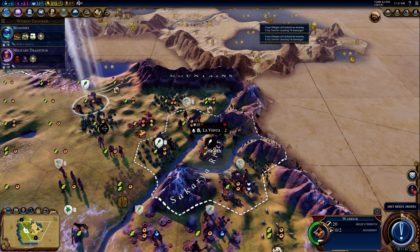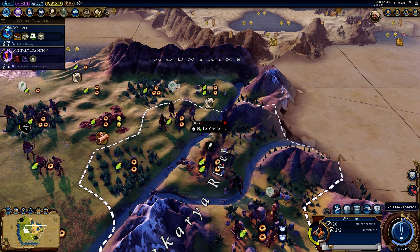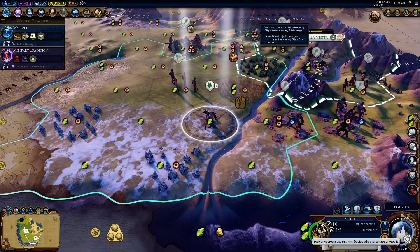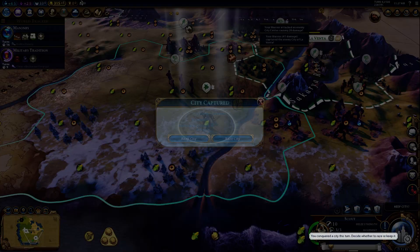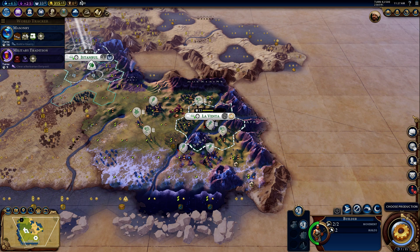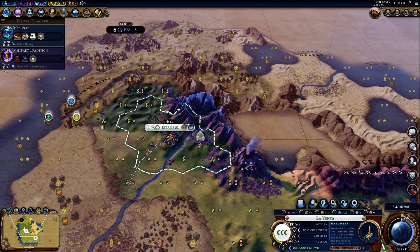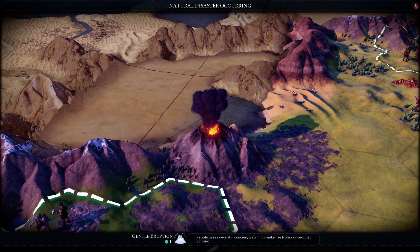They've got an archer — let's see if this works. It did! Got him. Yes — we're definitely going to keep this city. Let's go ahead and repair the monument and get that done. And now we get to focus on Fez.